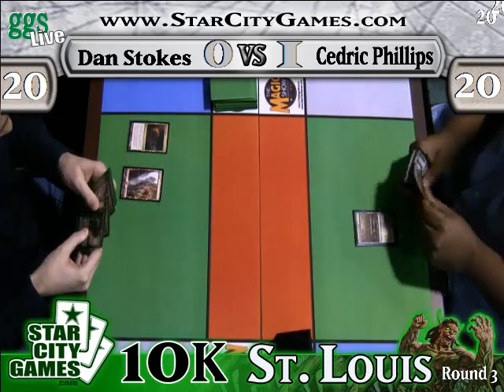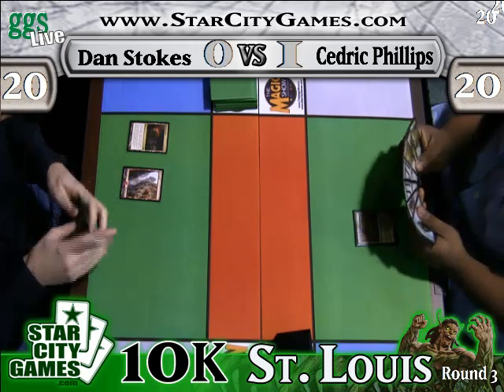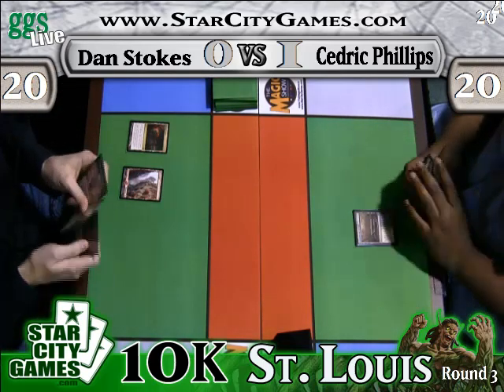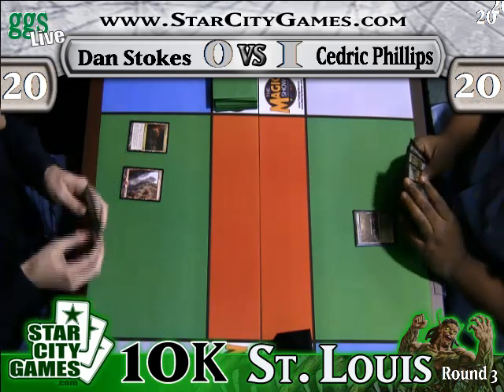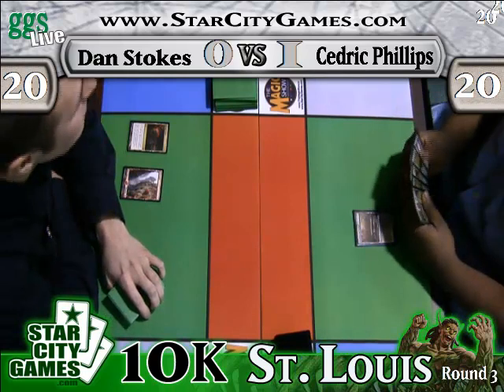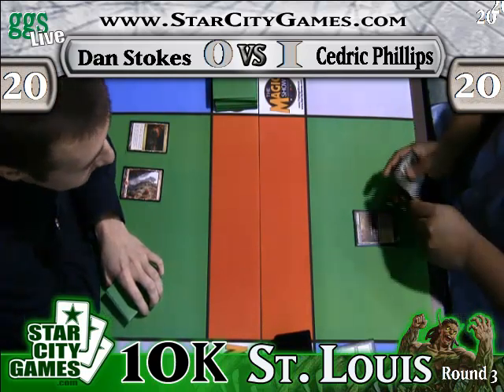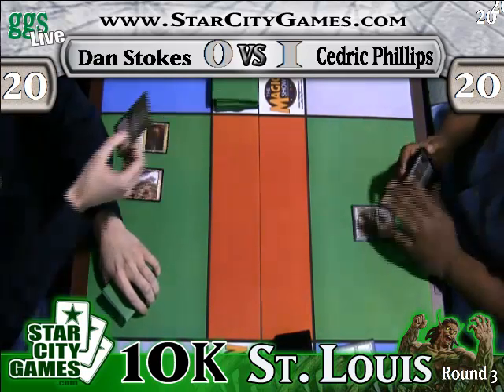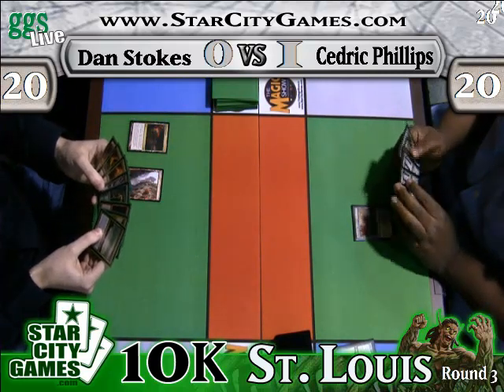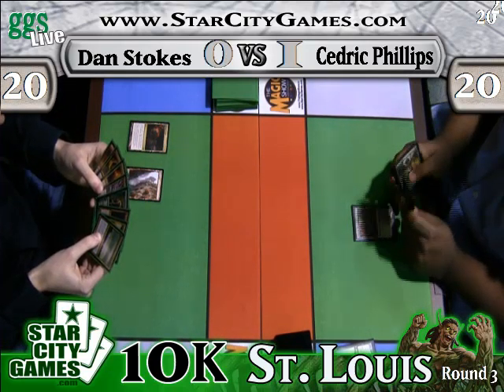Dan draws his second land first, so we'll see what he's able to do with it. Cedric draws a Noble Hierarch — definitely not a land. And his opponent misses his third land drop on turn four. Another Noble Hierarch drawing. Thorin Lane's going to hit the yard. Dan's hand is full of gas and looks really good, but the problem is he's stuck on two lands.